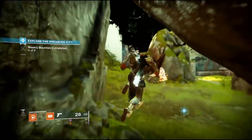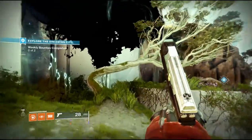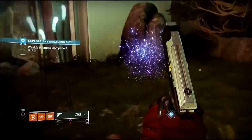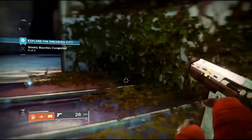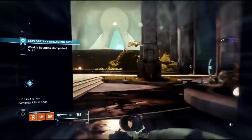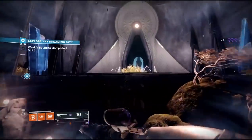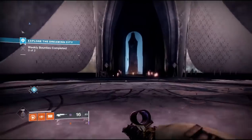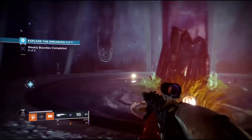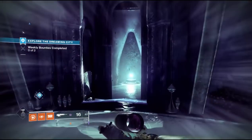Now if you start off where Petra is at, you want to head towards the Harbinger's Seclude. To get into this Ascended Challenge you will need a Tincture of Queensfoil to get the portal to show. And if you are going after those Corrupted Eggs you will need the Wishender Bow in order to get them. The Wishender Bow does come from the dungeon which will be active this week.